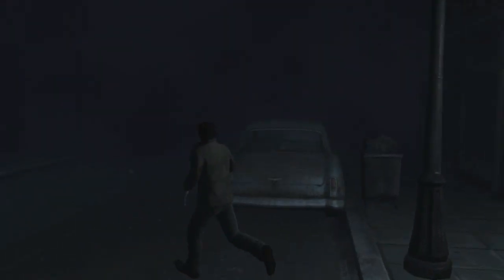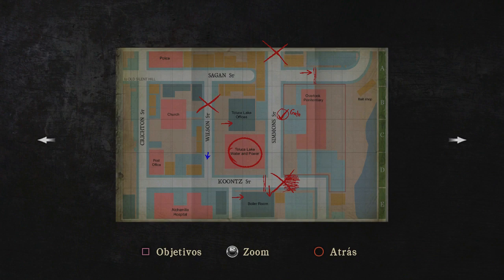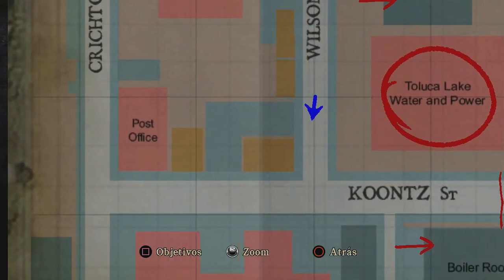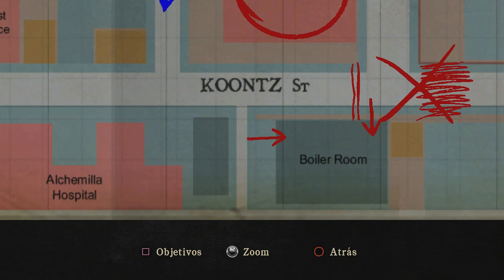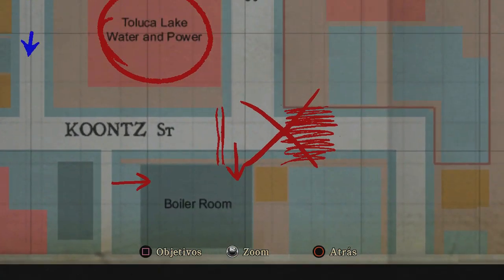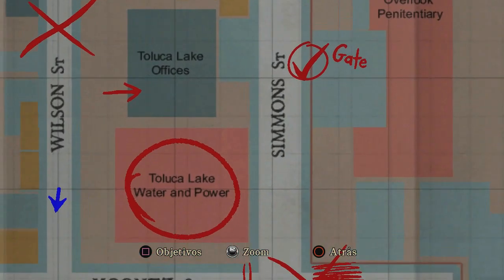Está sonando la radio. ¡Trastornado! Ahí tengo que cortar la calle. Voy a ir a la oficina de correos, la que pone Post Office. Voy a explorar ahí, a ver si puedo pasar por la calle Criccio. Y está aquí el hospital Chemila también. Luego me tengo que ir por Boiler Roo para coger esa entrada, salir aquí e irme a la puerta de la presión. Termino de explorar todo.